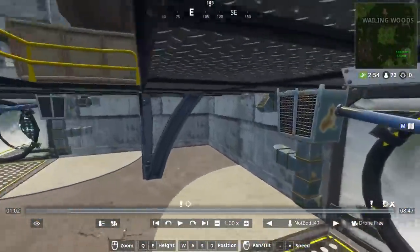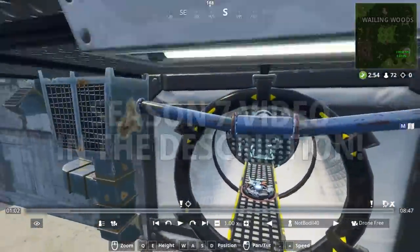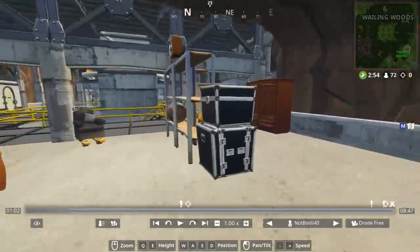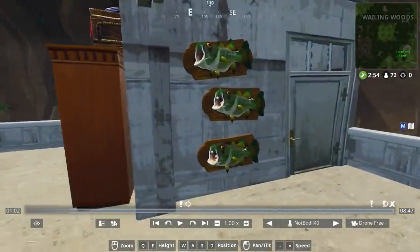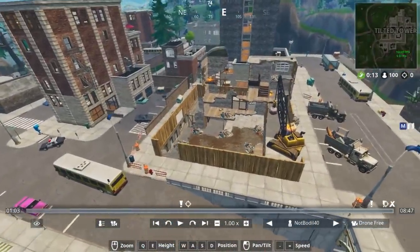Location number five is inside the bunker at Wailing Woods. By the way, I did a video yesterday about the teleporters placed in here — it's a season seven event teaser, check the first link in the description. The fish trophies are on the second floor of the bunker — three fishes on the wall. Drop down, exit, go to the right, and there are the three fishes at the Wailing Woods bunker.